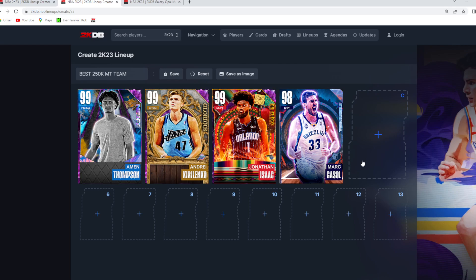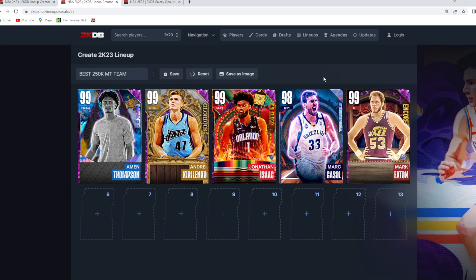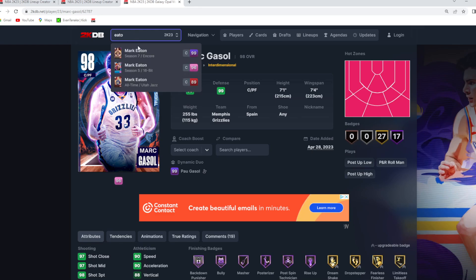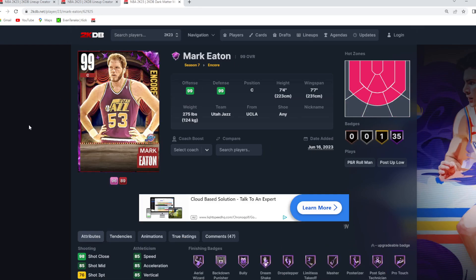To round out the starting lineup for the best team for 250,000 MT, I think it's going to be Dark Matter Mark Eaton. He's definitely on the more expensive side. When you guys are seeing this video, he might have come down a ton in price with those super packs dropping today. He might even be cheaper than what he is right now — I think right now he's about 50, 55K, but later today I could see him going down to like 30, 35K with those new super packs.